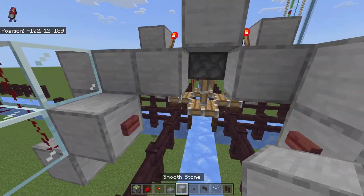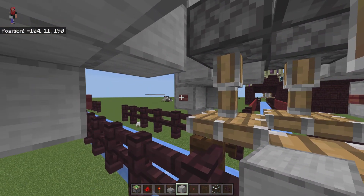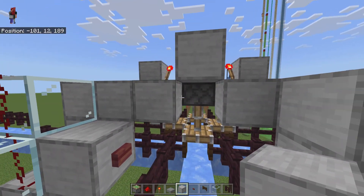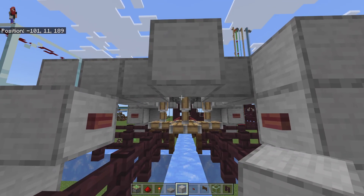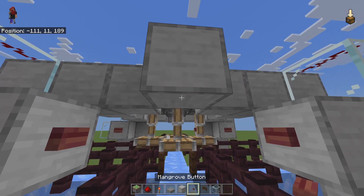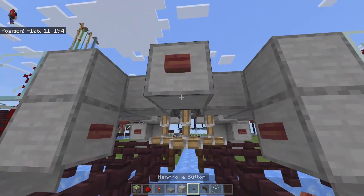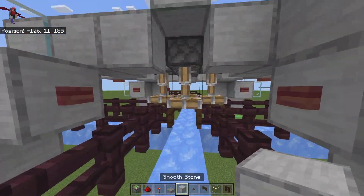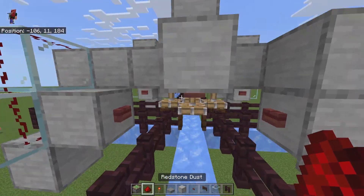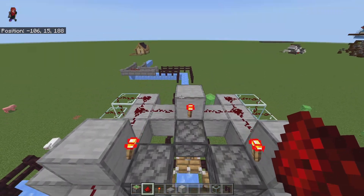So now that that is wired up, I can go any direction that I want from any side. Now we need to wire up being able to go straight across. For that, we'll be placing a block there and a button underneath — just do this all four sides real quick. So now this one has to turn off that one. That's easy enough. However, it has to get all the way across to this one as well.